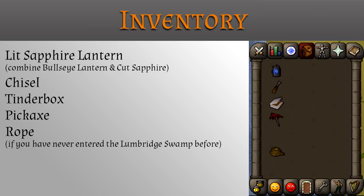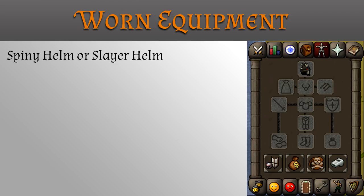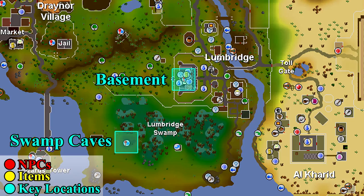In your inventory you will need a lit sapphire lantern, which can be made by combining a bullseye lantern and a cut sapphire, a chisel, tinderbox, pickaxe, and a rope if you have never entered the lumbridge swamp before. In your worn equipment you will need a spiny helmet or a slayer helmet. Linked in the description below there are step by step instructions and maps for more information.